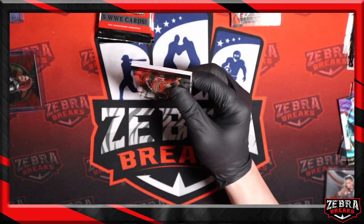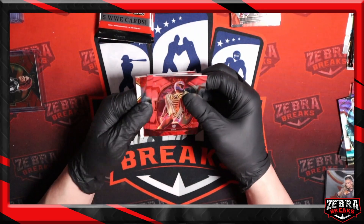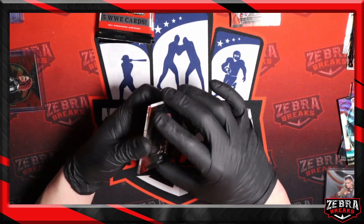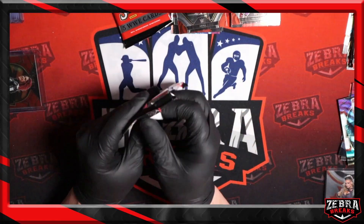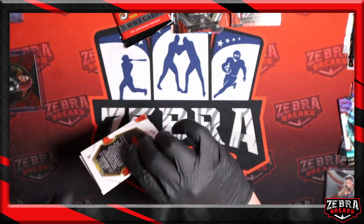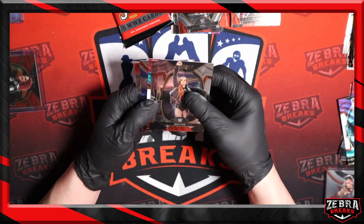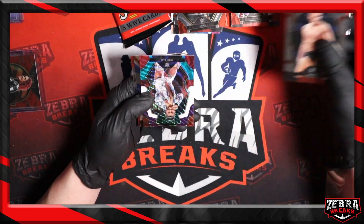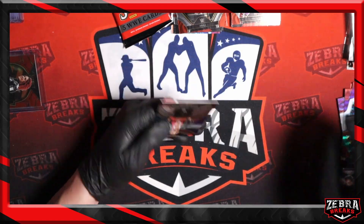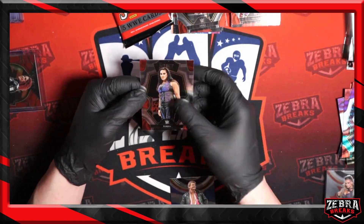Next pack up. We've got silver and white — oh, that's going to be our auto actually. We've got the man — Gunter. Guru Raj tricolor, Roddy Piper Global Icons, and Tamina.